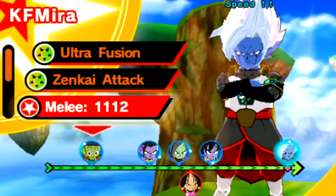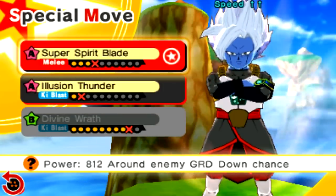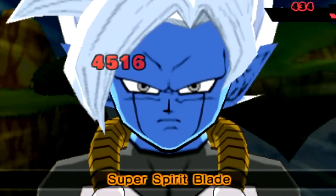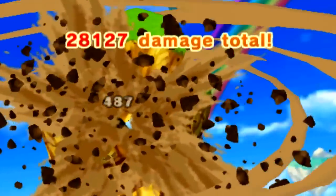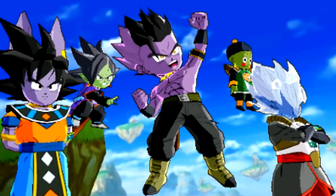Alright guys, so here we go. KF Mira, aka Final Form Mira without his Super Saiyan 4 fur, which is very unfortunate. But the hair looks cool. We're going to go for the special move — should I use Illusion Thunder or Super Spirit Blade? Illusion Thunder we've seen before, this one is melee-based, I just got to see it. I know he's all Ki-based but melee just sounds cooler. I just got to see this with him just pulling out the sword. 20K damage! Oh my God. I'm crazy right now. That was hilarious. This just gets me so hyped. I love this fusion — it's amazing. 32K EXP. Very nice.